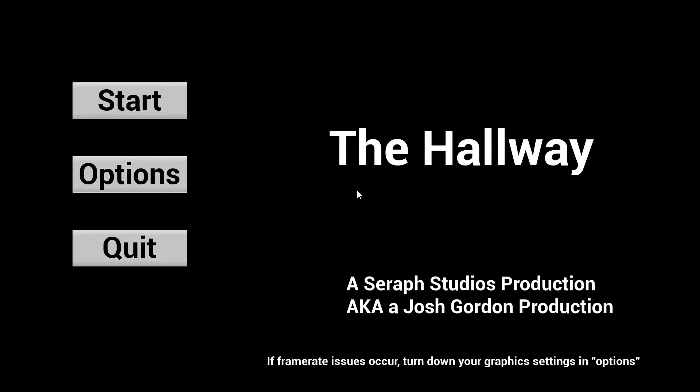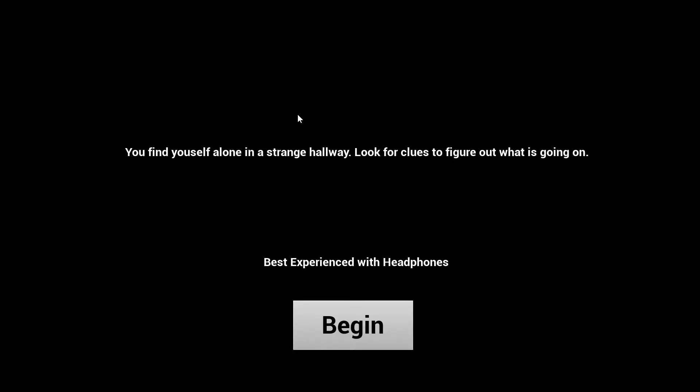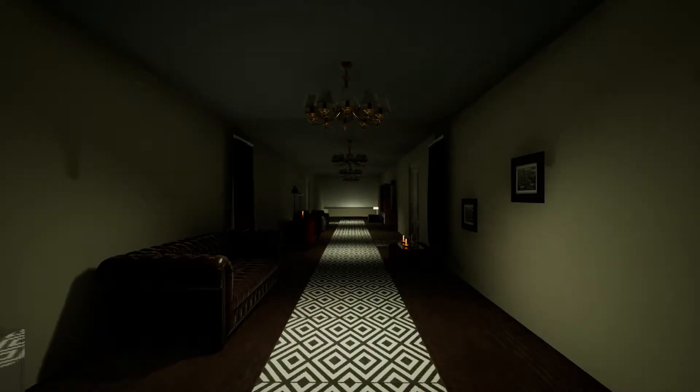Hello everyone, my name is DrewgyForever and today we're playing a game called The Hallway. I found this on itch.io — it was listed on the horror page as a new release. I go to itch.io, click on horror games, sort by release date, and look through the first 40 or 50 games to pick stuff out. That's how I find what to play on itch.io — anything new that looks interesting.